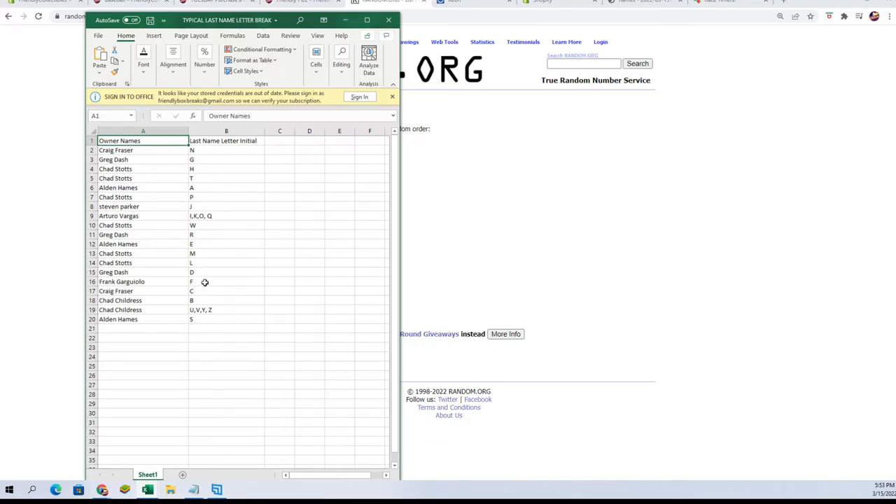Alden H — E. Chad S — M and L. Greg D — letter D. Frank G — letter F. Greg F — letter C. Chad C — letter B and U, V, Y, Z spot. Alden H — letter S. Any trades? Now is the time.